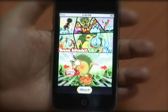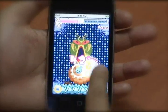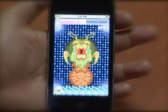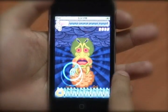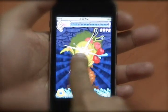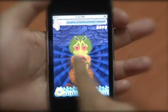As you can see here, you need to drag your finger left and right. We'll show you an example of what happens when you don't tap — as you can see, life is lost. Now this one is an example of what you need to do: drag your finger left and right to attack it.